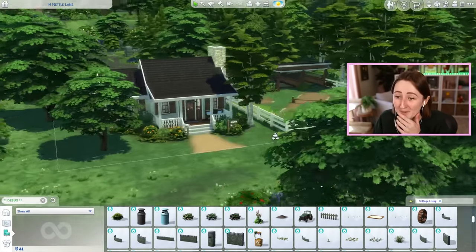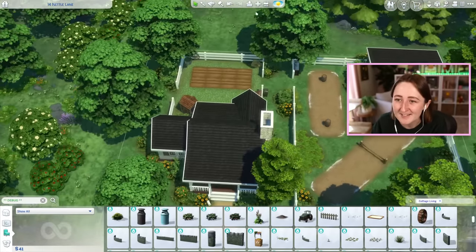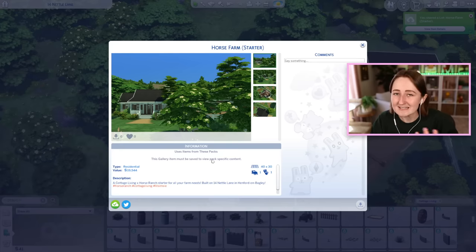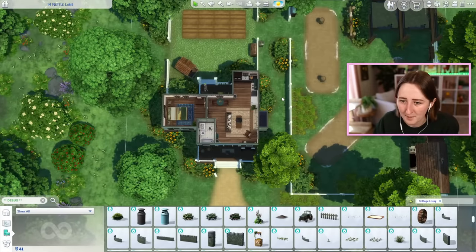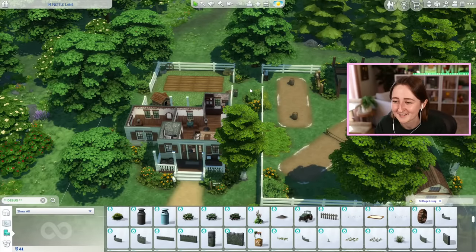I don't think it looks like a starter home at all — I think it looks like it's way more expensive. Once you get on the inside you can kind of tell and obviously it's quite small, but I think this is a really, really helpful starter home. I'm gonna call it the horse farm starter on the gallery. It's one bedroom, one bathroom. It costs 19,544 simoleons and it's on a 40 by 30 lot. I don't usually build 40 by 30 starter homes either. This might be one of the better starters that I've ever built — I actually feel really good about this. And if you're looking to download it, it only uses horse ranch and cottage living, which actually was not that hard to achieve. I think it doesn't look like a limited pack build — it turned out really nice. It's not hard to do starter homes that are limited pack, because you can't really be putting in clutter, so there's no need for kits and stuff.